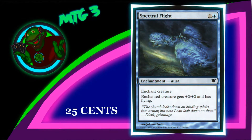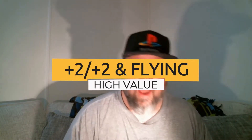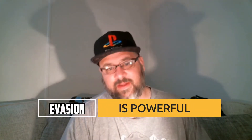The second card on this list is Spectraflight. Spectraflight costs one generic and one blue. It's an enchantment aura. It says enchant creature — enchanted creature gets plus two, plus two, and has flying. This aura is amazing. Flying is the key word on top of the buff, because that evasion is so specific and so important for a limited environment that it makes the card great.